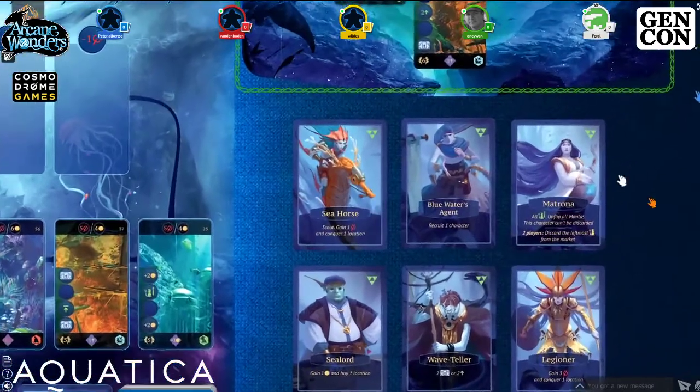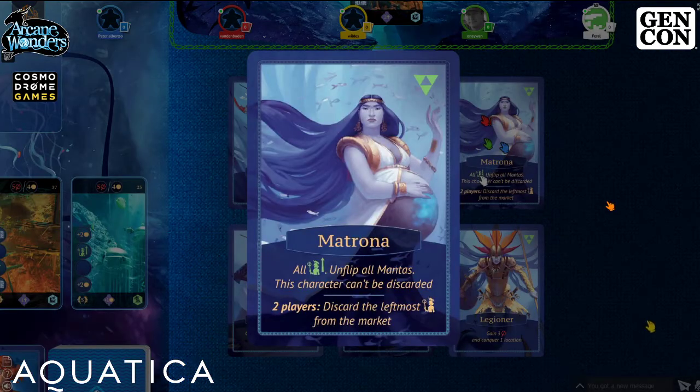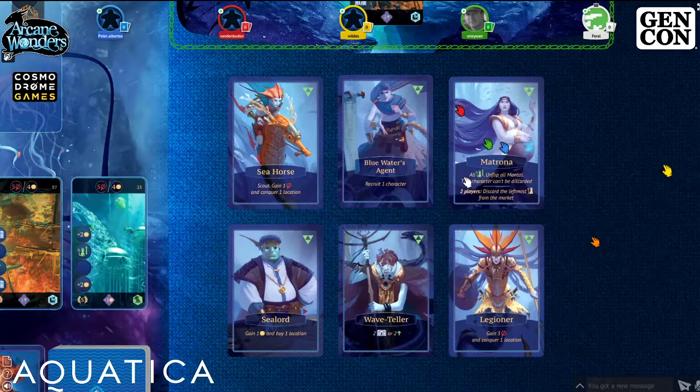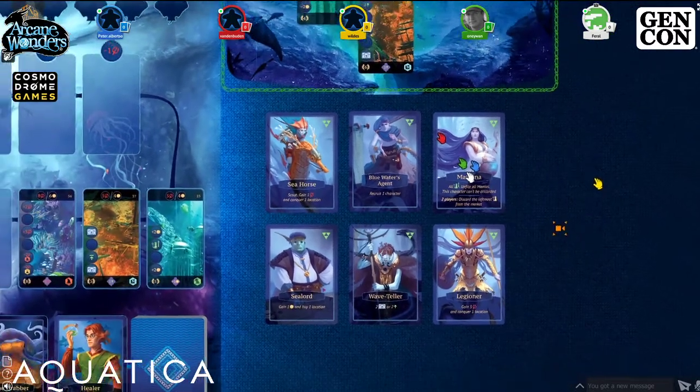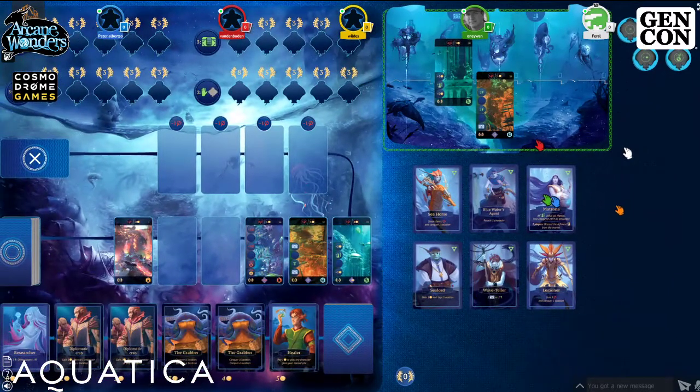The last starting card is the Matrona — this is the reset card. She says: pick up all cards from your discard into your hand, unflip all your mantas, and Matrona herself can't be discarded so she stays in your hand.